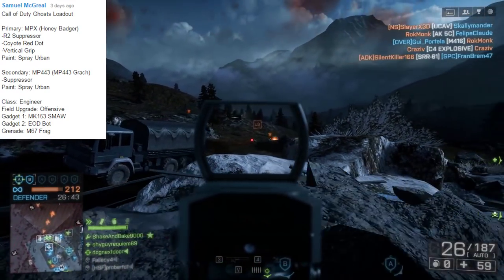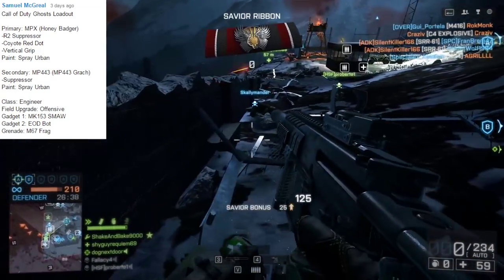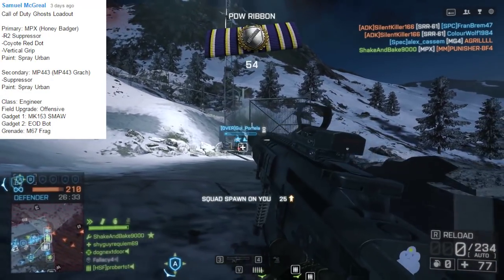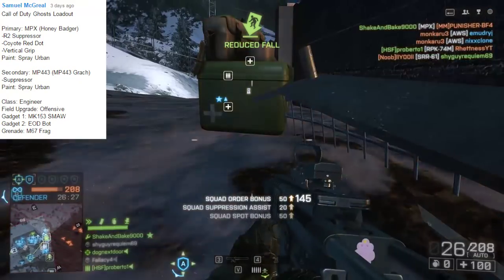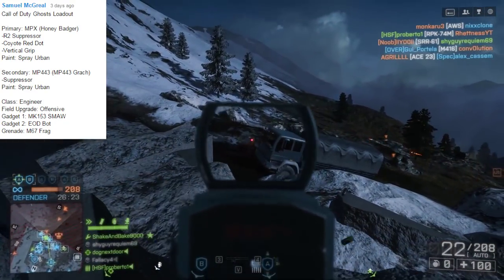Today's top comment comes from Samuel McGrill. He has 310 upvotes, which is pretty darn high for Loadout. It's the Call of Duty Ghost Loadout. Primary is the MPX, aka the Honey Badger, with the R2 Suppressor, Coyote Red Dot, Vertical Grip, and Spray Urban paint. For the sidearm, we're going to be using the MP443 with a Suppressor and Spray Urban.